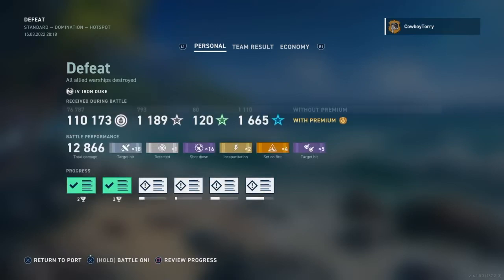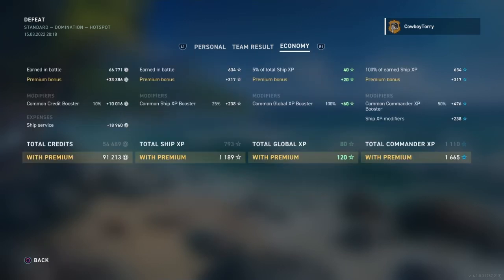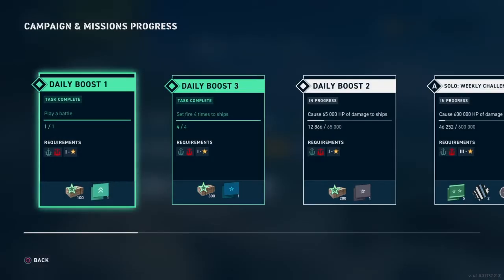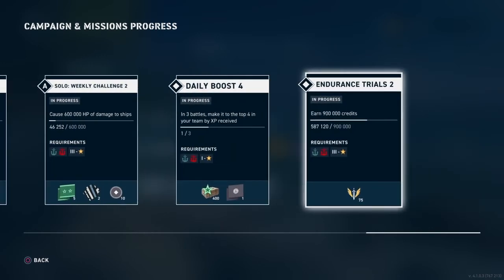Let's quickly go over the result. It's a defeat. 110,000 credits, 12,000 damage — not that much. But I got my four fire ribbons. Team-wise, I am in the top two of my team. Let's see the progress: I got my daily boost three — four times set fire to ships. The rest is all the weekly challenges and endurance trials.